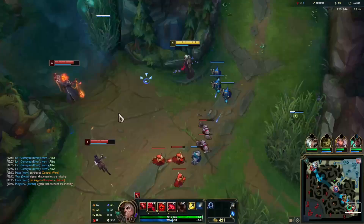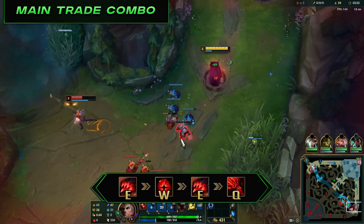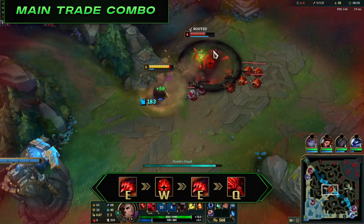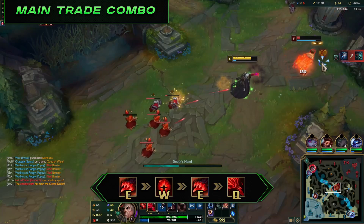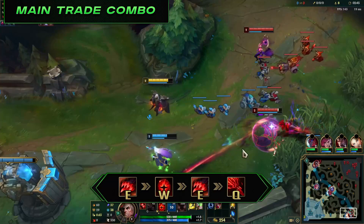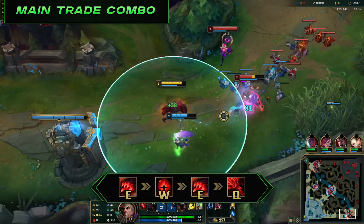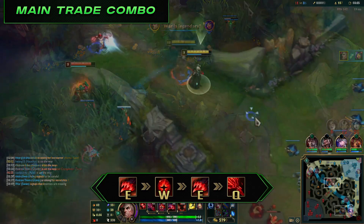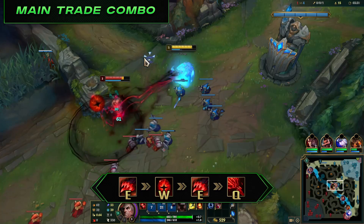Now let's cover ways to do optimal damage. The main trade combo is E1, W, E2, then Q — your bread and butter all game long. Landing E will be the hardest part. Once E hits the enemy, place W in front of them, then recast E to have them pulled as close to the center of W as possible, giving them the least chance to escape. Follow up with Q and auto attacks if you're in range. Some enemies with mobility can dash or blink out of W even if you land E, so you'll have to instantly cast W.